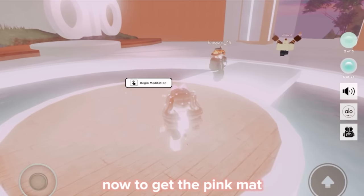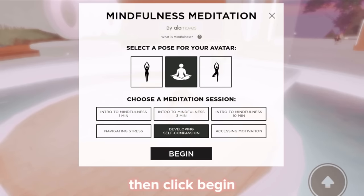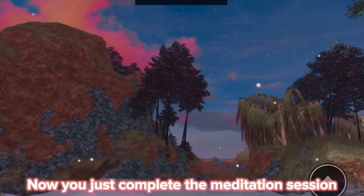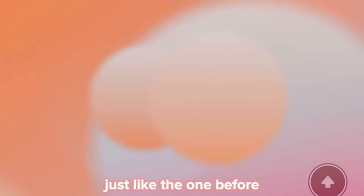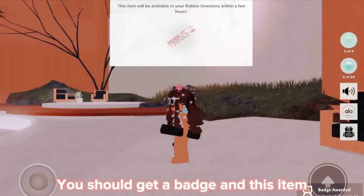Now to get the pink mat, click developing self-compassion, then click begin. Now you just complete the meditation session just like the one before. Once you're done, you should get a badge and this item.